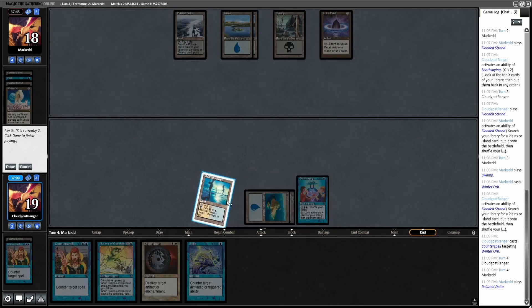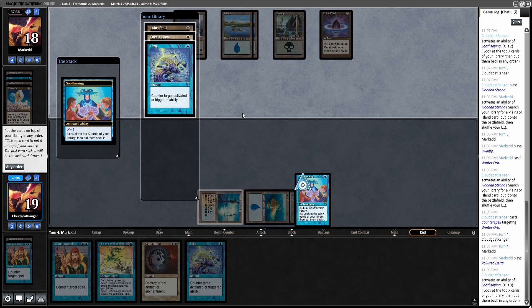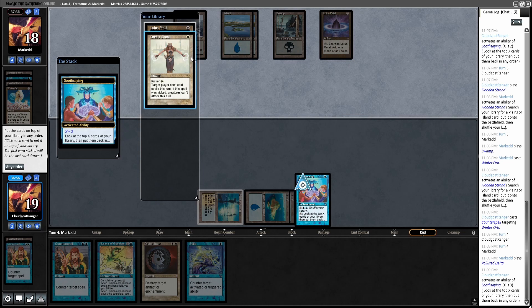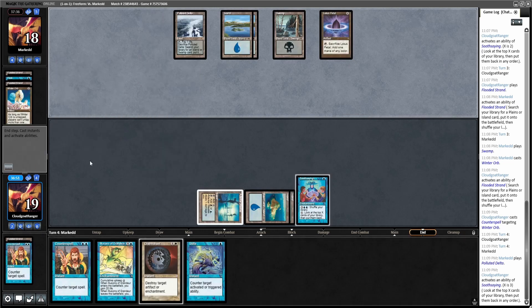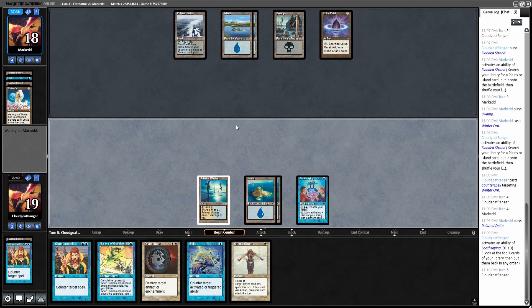I'll end my turn and look at the top three with the Soothsaying. Lotus Petal, Orim's Chant... well, I don't want Stifle right now. I have a hard time imagining that I can stick Illusions right now, so I guess I'll just do it like this.